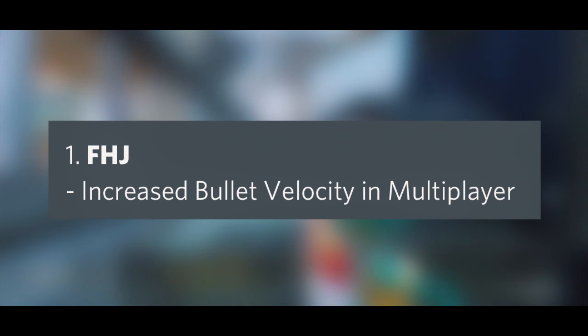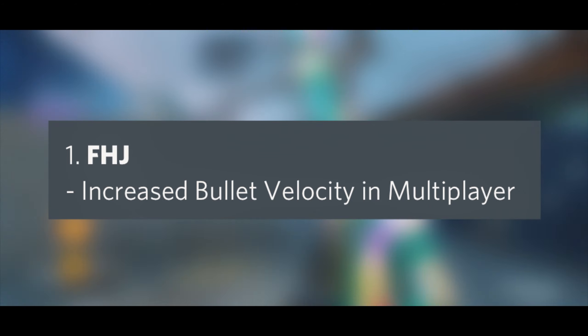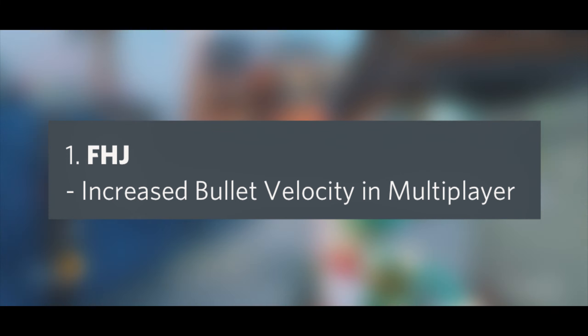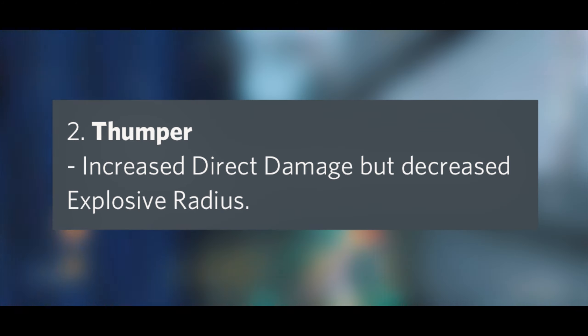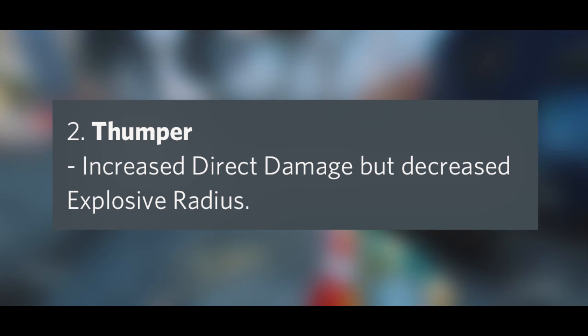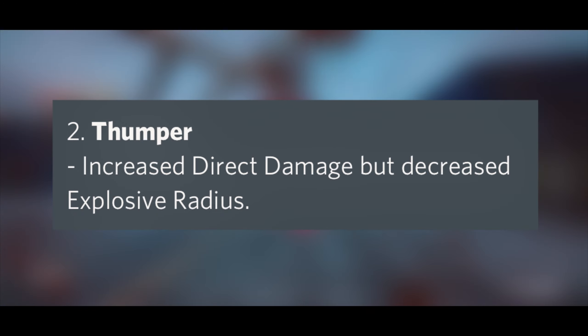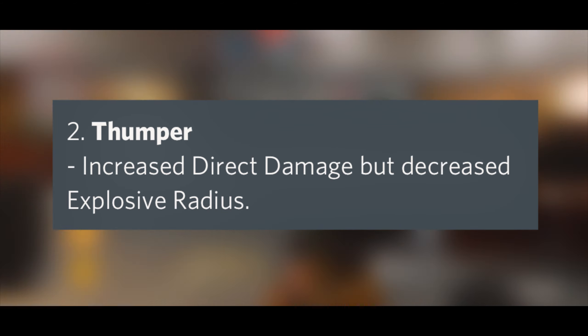Launchers are getting a fix for the damage delay issue after hitting someone with high ping. The FHJ is getting increased bullet velocity, so it's going to shoot faster — though since most people just use it to shoot down UAVs, it's not a huge deal. The Thumper is getting increased direct damage but decreased explosive radius, which already had almost no radius to begin with, so if anything this feels like a nerf.